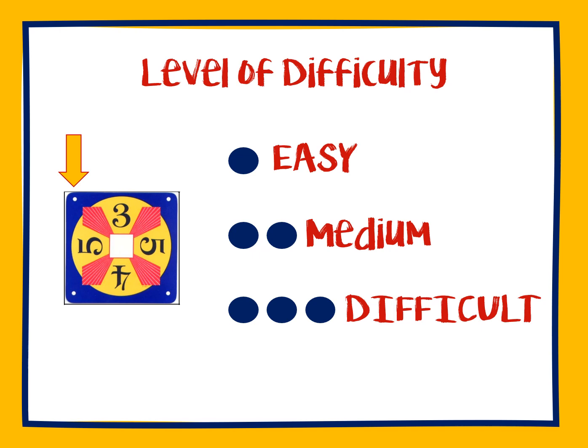If you take a look at the corner of each card, you will notice a dot, or two, or three. These dots represent the level of difficulty. One dot is an easy card, two dots represent the medium level cards, and three dots are the difficult cards. These dots also tell you how many points you earn for that card.